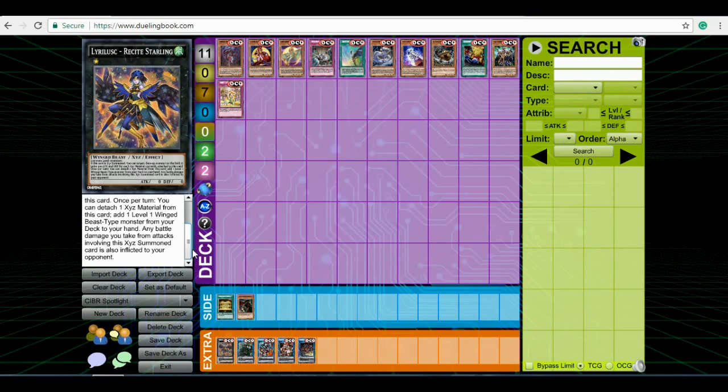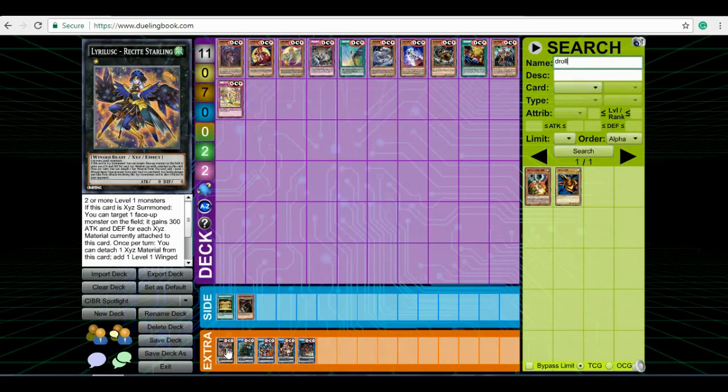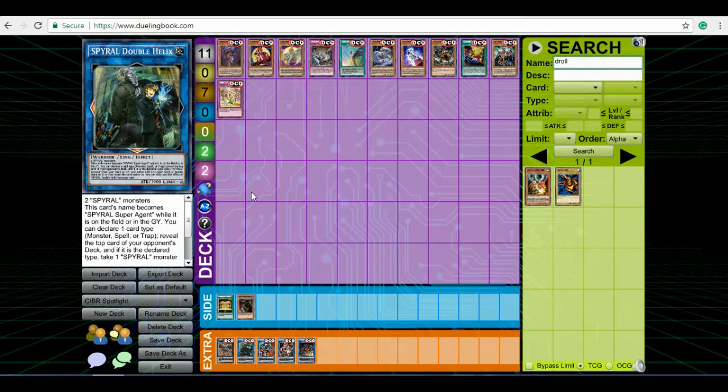Ghost Sarcophagus is just here for Metaphys because they special summon themselves during the standby phase after they get banished by anything, so having Ghost Sarcophagus at three is pretty nice. And Armageddon Knight is a card that you should be on the lookout for because it works really well with Destrudo. Armageddon Knight summons itself on normal or special summon, so if you're playing a pendulum deck you can pendulum summon it along with everything else, get that free Destrudo, and Destrudo gets you that free level 7. You can even use it for link summons, not just synchro summons.